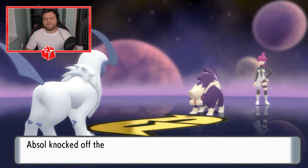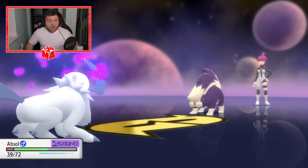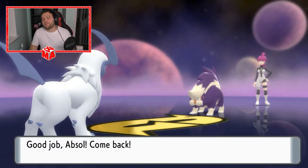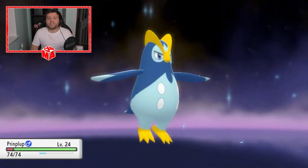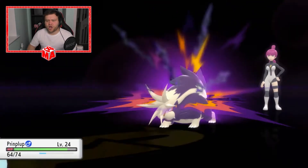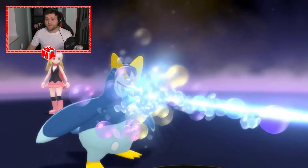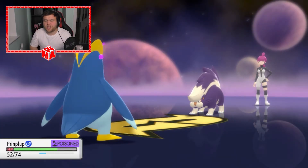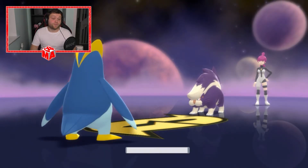Knock Off didn't do too badly but it's not very effective. Flamethrower — it's a Fire Skunk! I need it. I need to catch that Pokemon. Thanks for letting me know you're a Fire-type, because Primplup's gonna come out and use Bubble Beam. Bubble Beam always reminds me of Starmie — for me, Bubble Beam and Starmie go hand in hand. It's not actually super effective. Poison Gas is coming out. This Skunk is ruining me. Snarl hits hard — Jesus Christ, this Skunk is cool. I want this Pokemon.